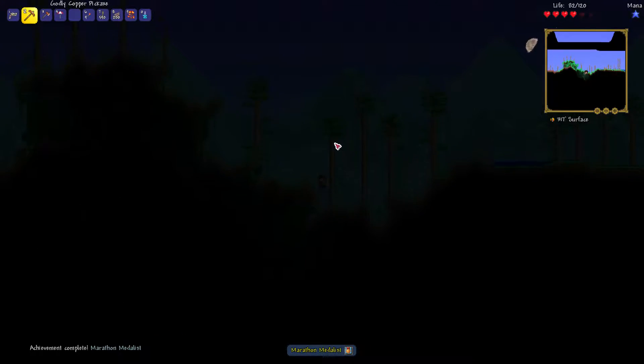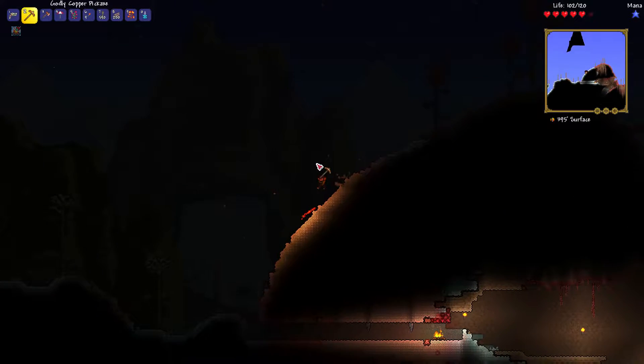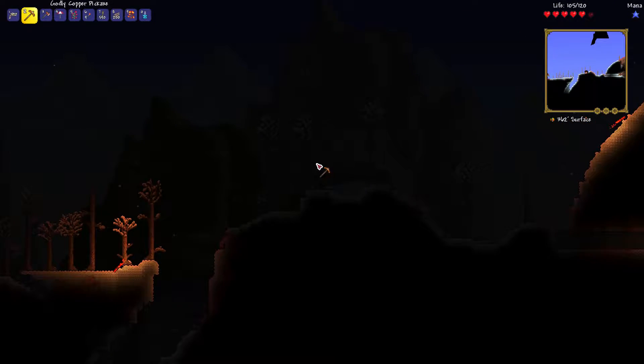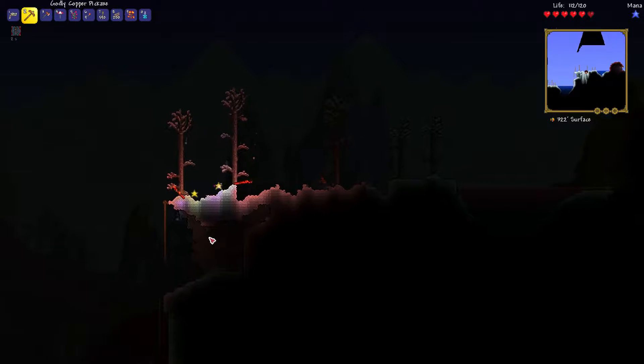Marathon Medalist — I've run 2000 blocks now. Crap, Crimeras. I don't have any weapons — got a strange plant, gotta pick those up. I'm not going to exchange them until hard mode because there are some hard mode exclusive dyes and I don't want to miss out by wasting all my strange plants. I haven't built a thing across this one yet — I'm definitely gonna be able to upgrade my mana soon, just not right now.